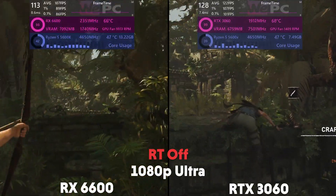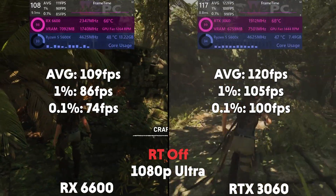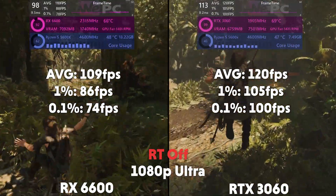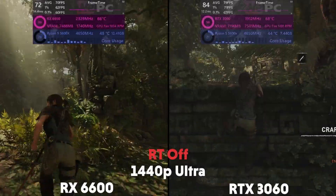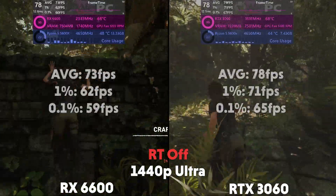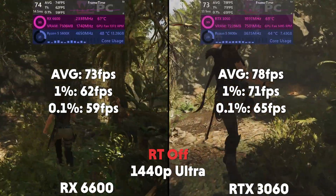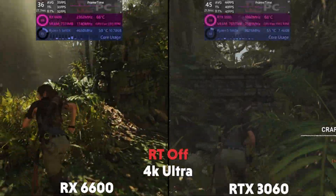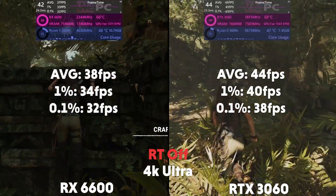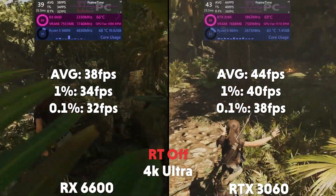We move on to Shadow of the Tomb Raider at 1080p on Ultra. The 6600 is averaging 109 FPS with a 1% of 86 and a 0.1% of 74, with the 3060 averaging 120 FPS with a 1% of 105 and a 0.1% of 100. Then at 1440p, the 6600 is averaging 73 FPS with a 1% of 62 and a 0.1% of 59, with the 3060 averaging 78 FPS with a 1% of 71 and a 0.1% of 65. And then at 4K, the 6600 is averaging 38 FPS with a 1% of 34 and a 0.1% of 32, then the 3060 is averaging 44 FPS with a 1% of 40 and a 0.1% of 38.